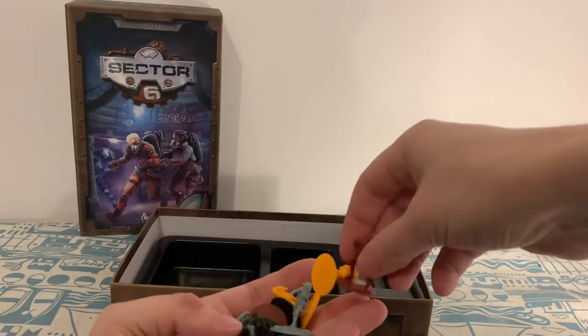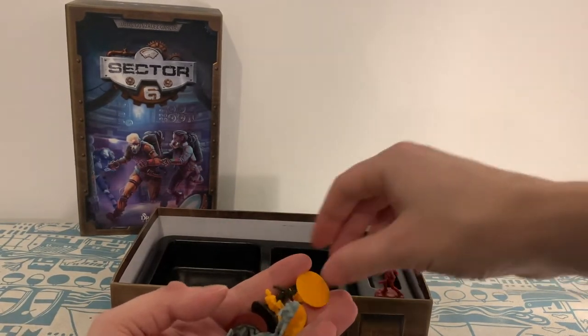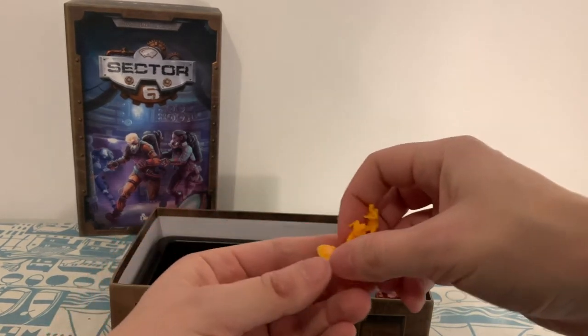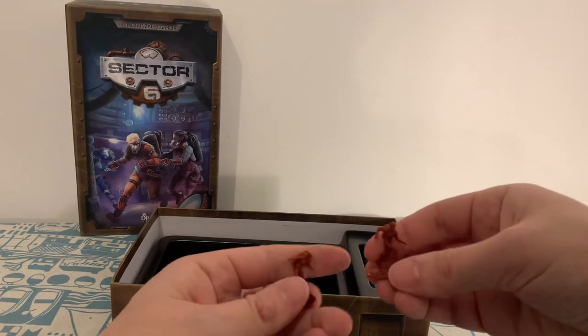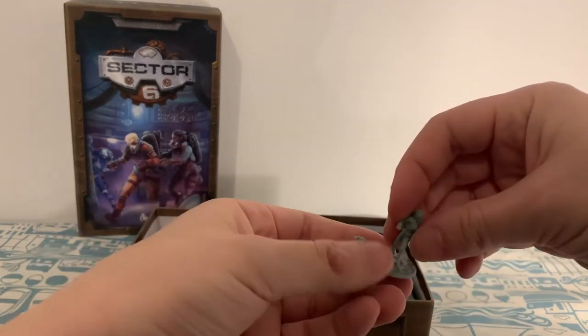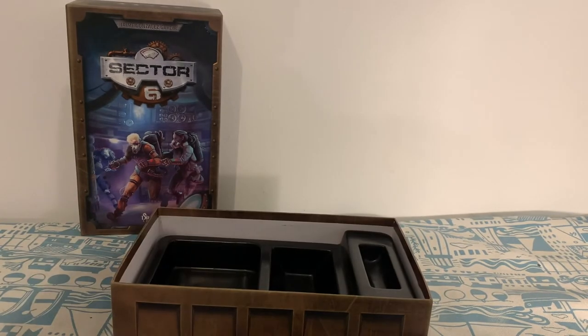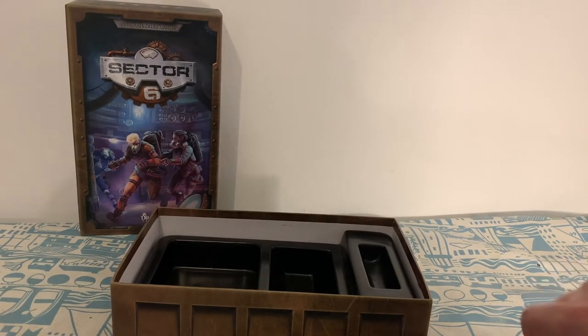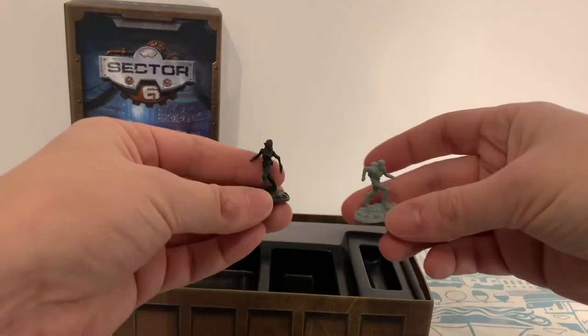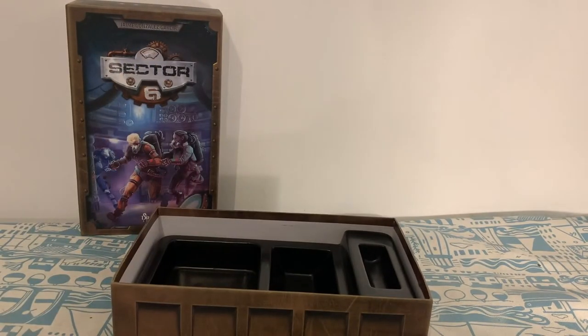I haven't seen any cards or dice in this, so we'll be interested to see how this plays out. The miniatures all look like the same sculpts but just in different colors — we've got two yellow guys, two of another type, and then a gray and a black one. We have 10 in total, though maybe there's a slightly different gray or something.